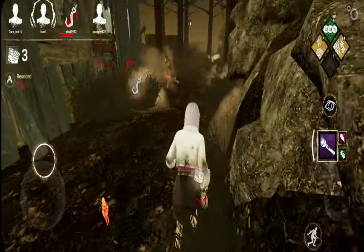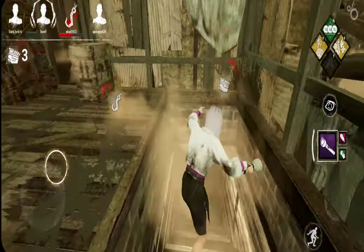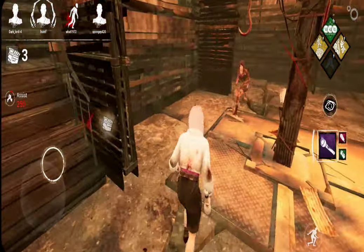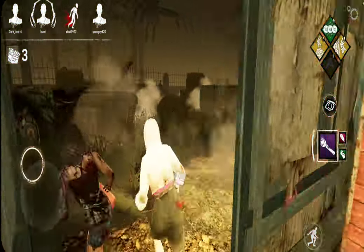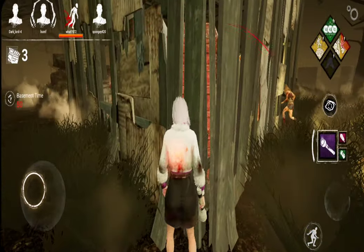Alright, me and Kate, we're going to go down to the basement and save our friend. The killer's chair radius is getting larger, which means that the killer is nearby. Who is the killer? It's a clowny boy!